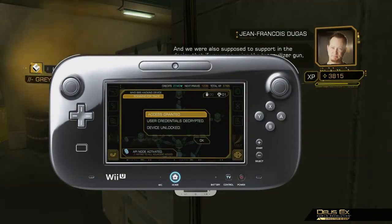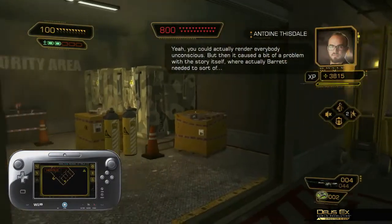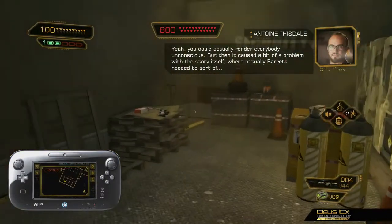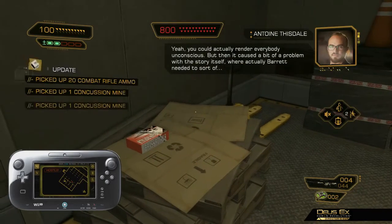Developer commentary has been added to the Director's Cut to give users an insider's view on the development of the game. While playing the new boss fights, if a player is lacking weapons or ammo, they may stumble upon rooms that can help them out in a time of need.